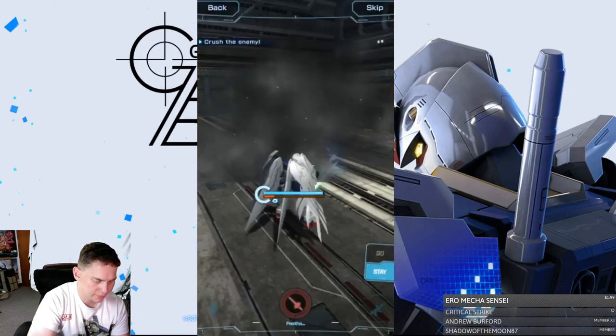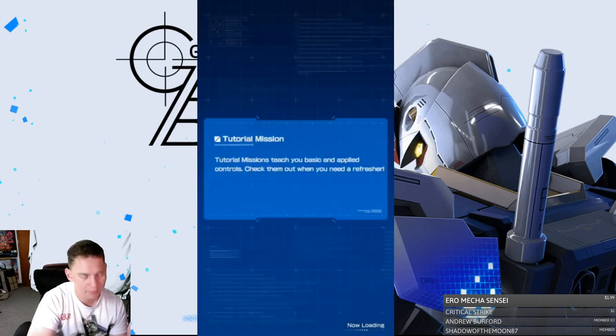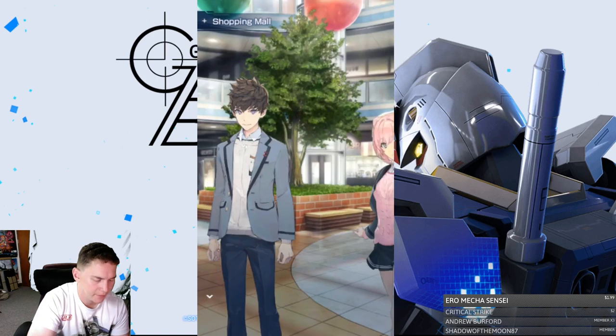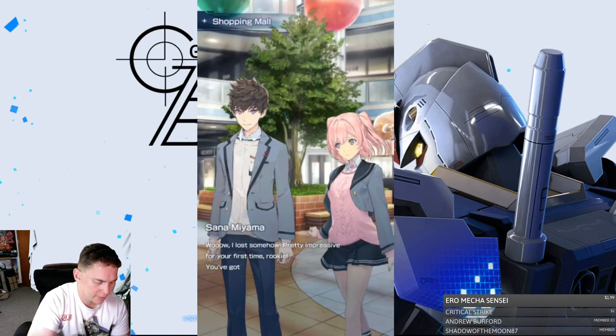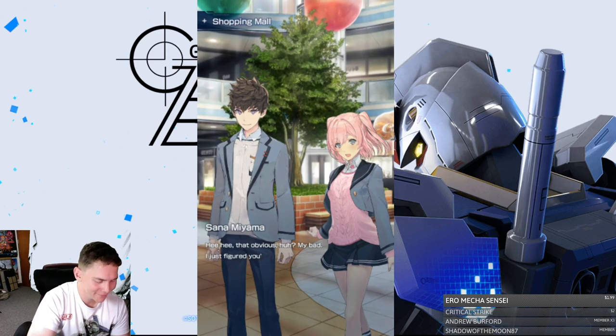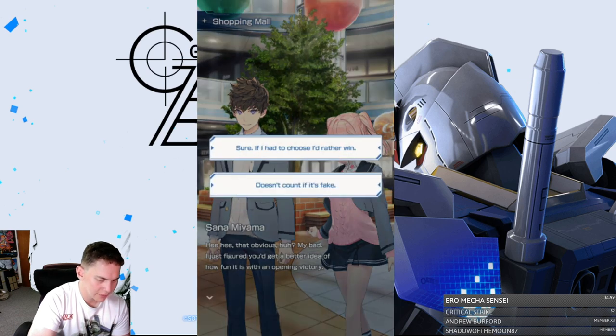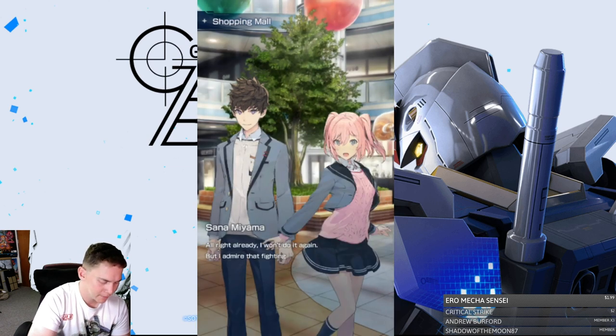Just use the muzzle. Wait, why does he have a shield? Oh, this is like a Gundam Breaker game — I forgot. I lost somehow. 'Pretty impressive for your first time, rookie — you got talent.' It wasn't my first time, baby. You're laying it on kind of thick. 'If I had to choose, I'd rather win — doesn't count if it's fake.' Don't be faking it, baby. 'I won't do it again. Admire that fighting spirit — it'll make you a winner. You got good instincts, trust them and you'll be fine.' Real battle — all right, registration.